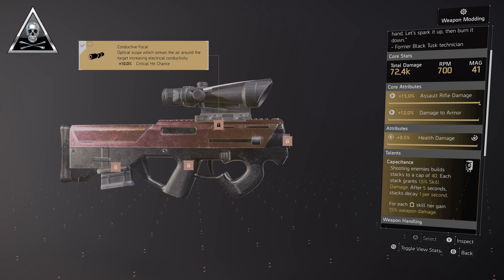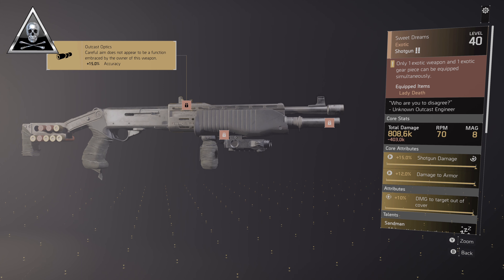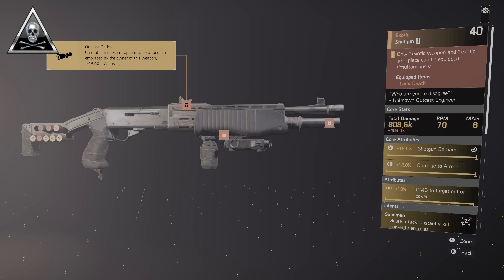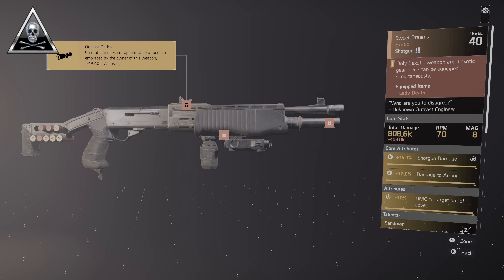If you don't have either of those two weapons, don't worry — a great alternative is the Test Subjects assault rifle: 72.4k base damage, 700 RPM with 50 in the mag, rolled 15% assault rifle damage, 21% health damage, 10% damage to targets out of cover, with Perfectly In Sync giving that whopping 40% skill damage buff. Using it as primary allows us to run the exotic shotgun Sweet Dreams as secondary — 808k, 70 RPM with 8 in the mag, 15% shotgun damage, 12% damage to armor, 10% damage to targets out of cover. The talent Sweet Dreams lets you melee any red or purple enemy for an instant kill.